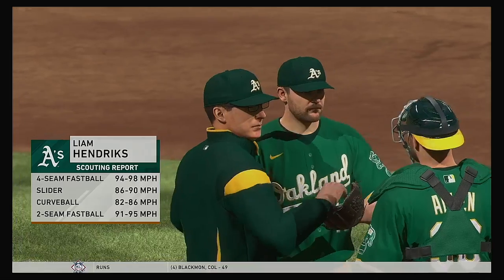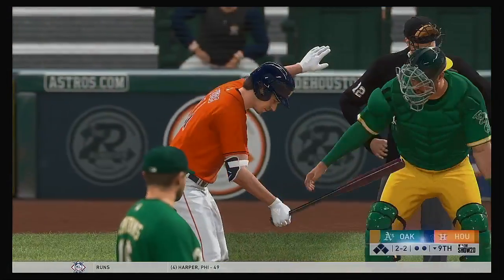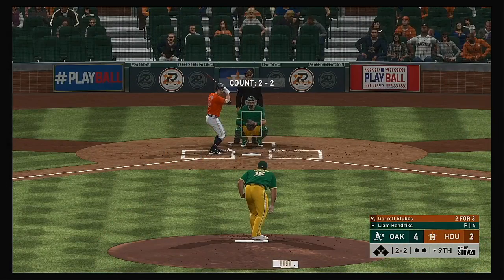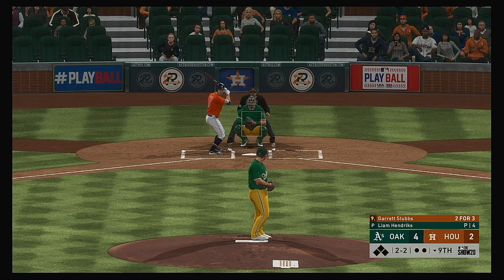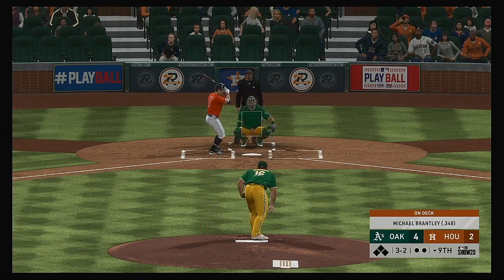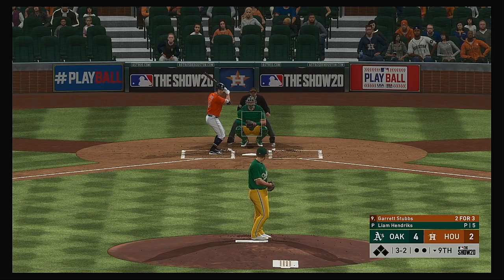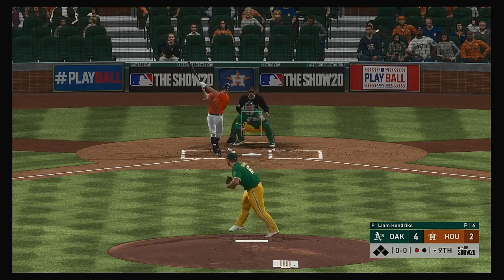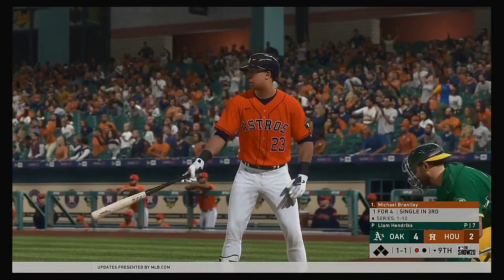Liam Hendricks — the man called on to close this one and earn a save in the ninth. Striding forward now: Garrett Stubbs. Not an easy thing to do — trying to come back and tie or take the lead off one of the game's elite closers. The 2-2. Leading off an inning in this situation with three balls on you, you have to know a solo shot isn't tying this game up — you have to find a way to get on base any way possible. Swing and a miss, and that'll get a groan from the home supporters. One away.